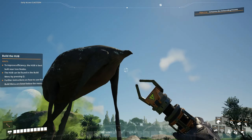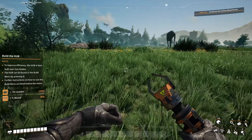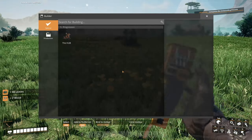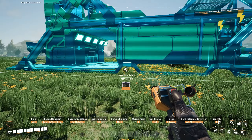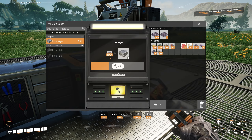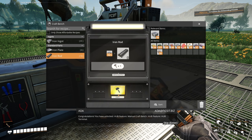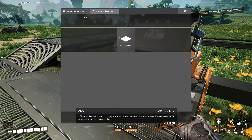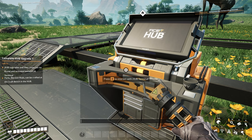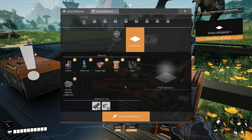I've got these big dumpy dudes — big dumper, tiny head. I usually build the hub over here, at least to begin with, because I like to build something a bit bigger over next to the iron and all that. Hub upgrade — ten of those. Hub upgrade two — ten and ten. Okay.